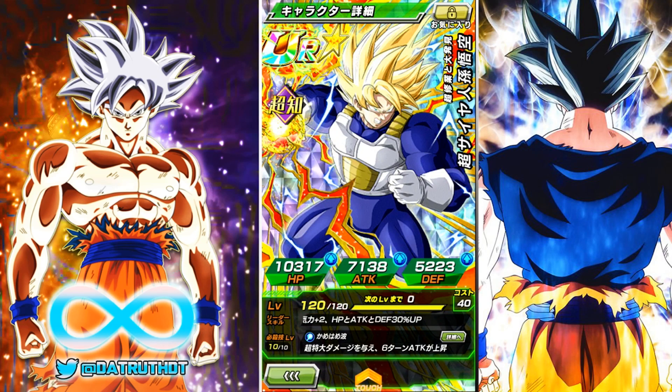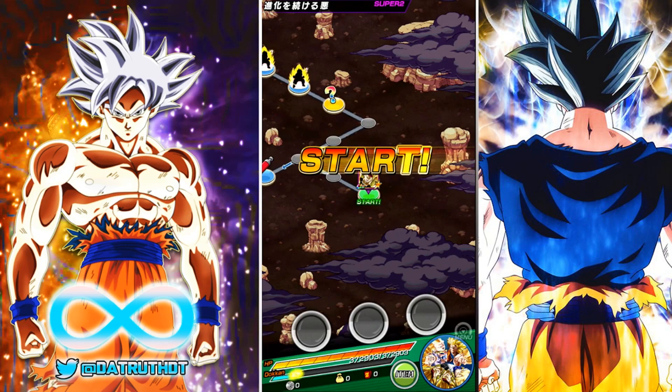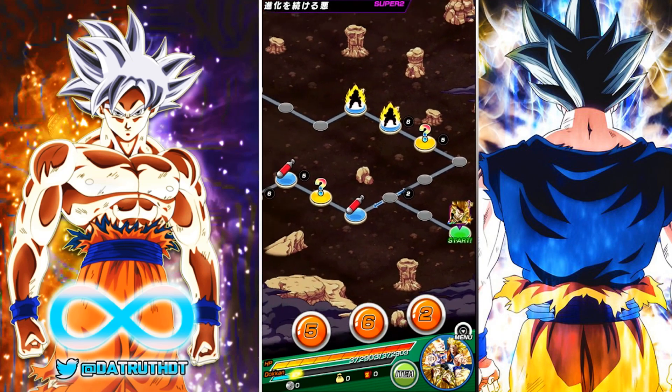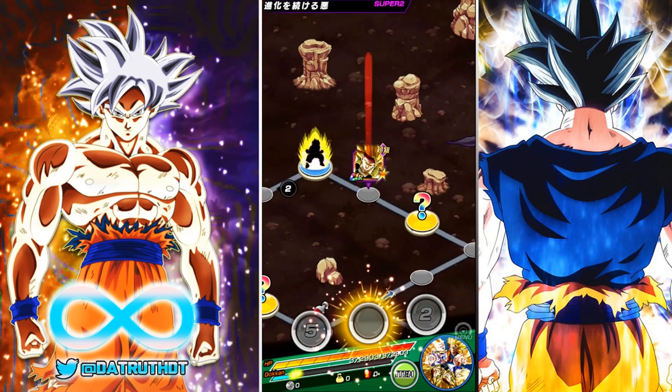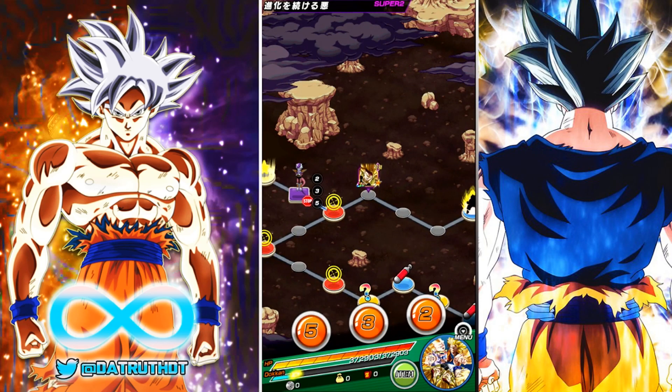The reason armor Super Saiyan Goku is so good for the team and so good for Bardock is because his passive gives tech and int types 2 ki and 25%. So he's going to be buffing both Super Saiyan 3 Bardock as well as LR Super Saiyan 3 Goku, and he also shares several links with LR Super Saiyan 3 Goku such as Kamehameha, Shattering Limit, and Super Saiyan. He works very well on the Super Saiyan 3 category team despite not being technically a Super Saiyan 3 category unit, but he does get buffs from the leader skill because Super Saiyan 3 Bardock also gives a buff to super int types.